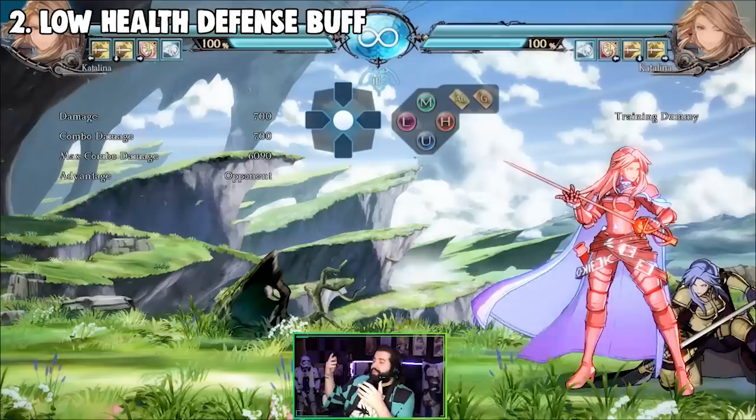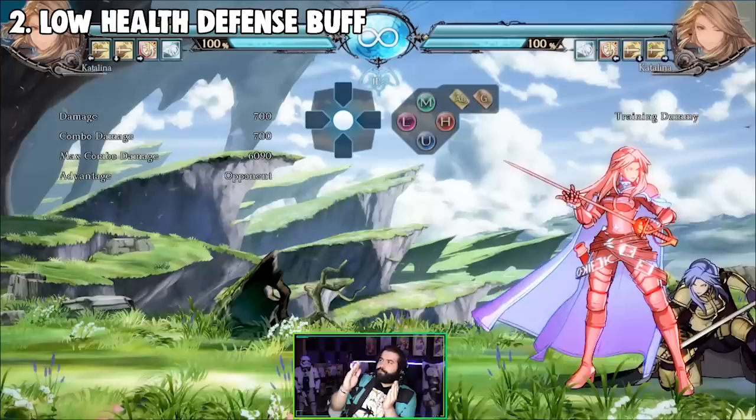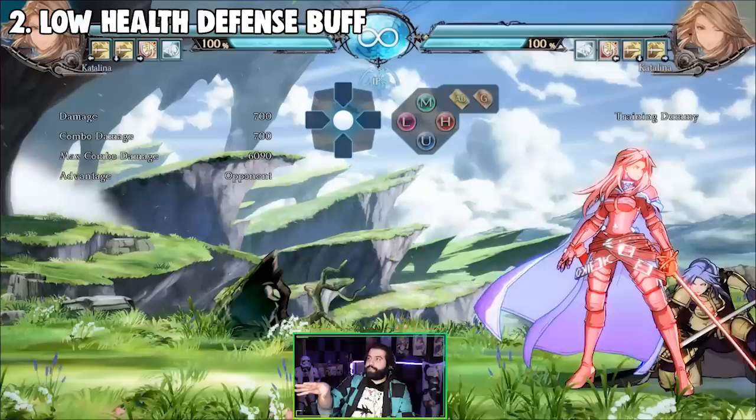Every single character had a different guts rating. For example, a character like Chip, who generally had a very low health pool, had a very high guts rating. So even though his health would drain normally at full health, when it got to about 30-40%, it would get a little bit tougher to kill — more like a defensive buff. They put something very similar to that in this game.